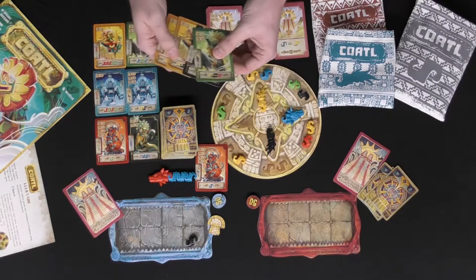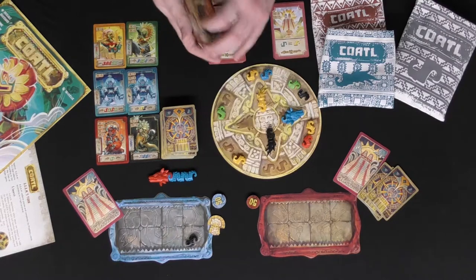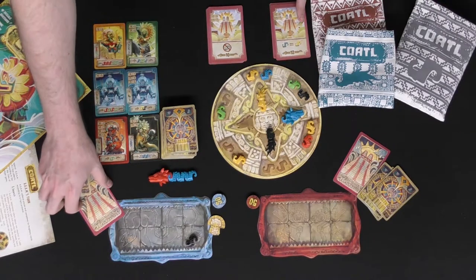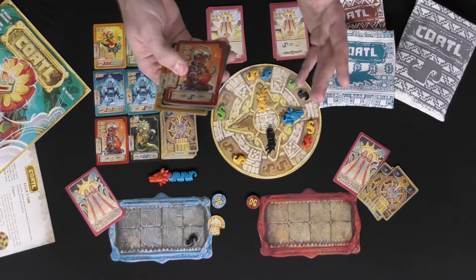The minimum cards you can have next to a codal is one and the maximum is four. Once you have fully completed building your codal, you'll be able to choose one of the two large temple cards and add it to your codal as bonus scoring points, and the scoring for those cards works the same as the prophecy cards.